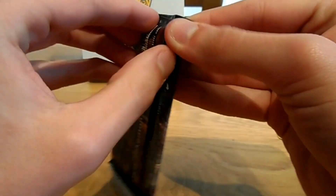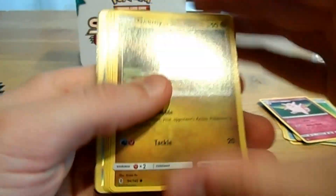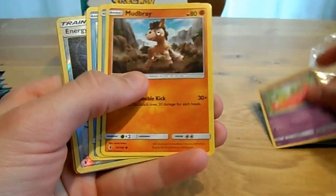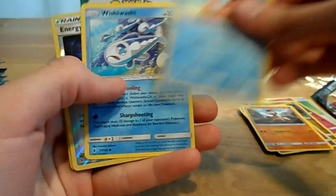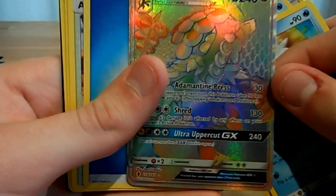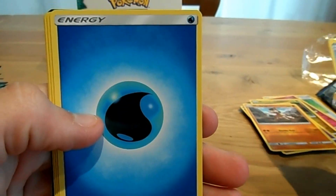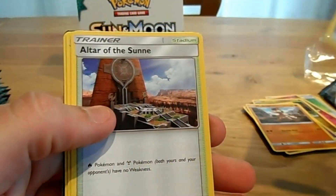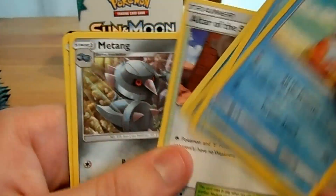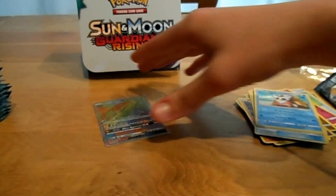I will be opening these boosters way faster than normally because there are a lot of boosters. Second pack: a Gumi, a Slowpoke, a Mudbrae, a Delibird, Wishiwashi, Energy Lolo, a Hyper Rare Kamoo GX — that's really nice — a Water Energy, Altar of the Sun, Mereng, Hakamo, and a code. So that's one GX.